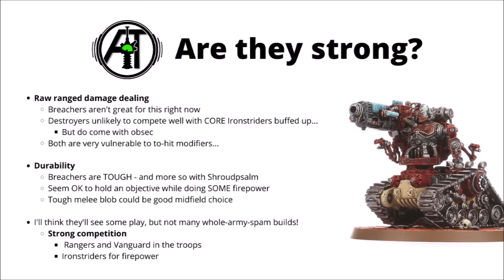So putting it all together, does it make Cataphron Servitors strong right now? For raw ranged damage dealing, Breachers aren't really what you want — we'd mainly be looking at Destroyers. While they do chip out a fair bit of damage, I would say they're unlikely to compete all that well with Core options like Iron Striders or Skitari Rangers or Vanguard buffed up to the max with characters. I would say there's still a niche for them — you're only going to be able to character-support so many units, and the Cataphrons are fairly tough with obsec, so they're not a bad option for parking on an objective and dealing out some long-range Grav Cannon fire. Bear in mind they are fairly susceptible to hit roll modifiers — only hitting on 4s means -1 to hit will drastically reduce their damage output, far worse than things like Rangers, Vanguard, or Balistarii.